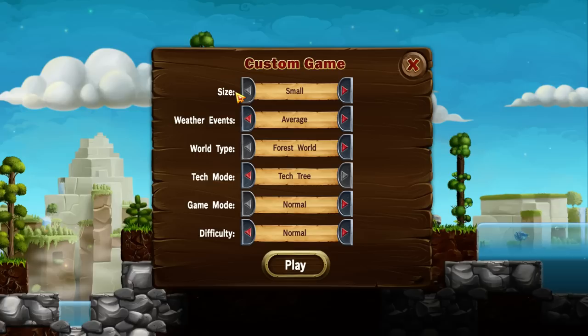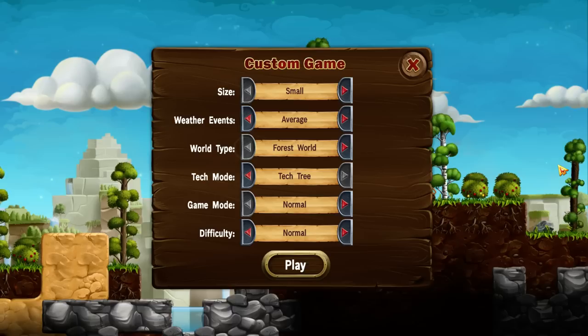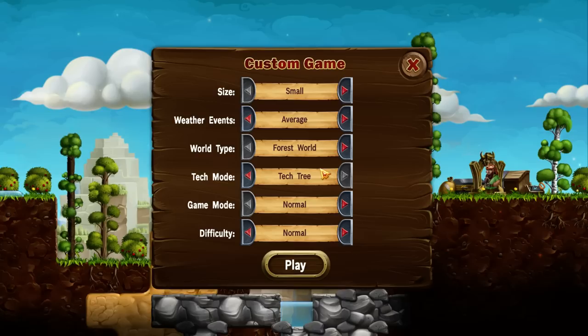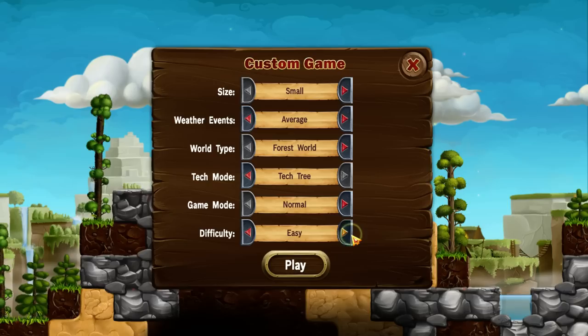Weather events — how frequently you want them. World types: forest worlds, ice worlds, desert worlds. I'm going to leave it on forest. Tech mode: sandbox starts you off with everything unlocked, but the normal gameplay mode is the tech tree mode, which I'll use to demonstrate. Game mode covers whether you have normal or permanent death for your dwarves. And finally difficulty, which ranges from very easy all the way to nightmare. I'm going to leave it on normal for this demo.